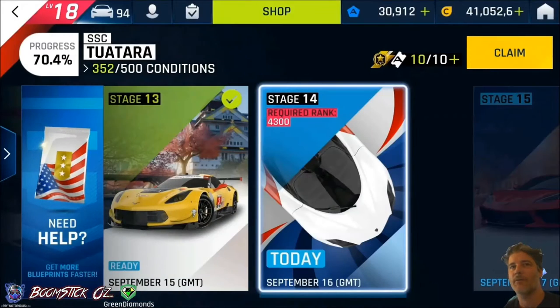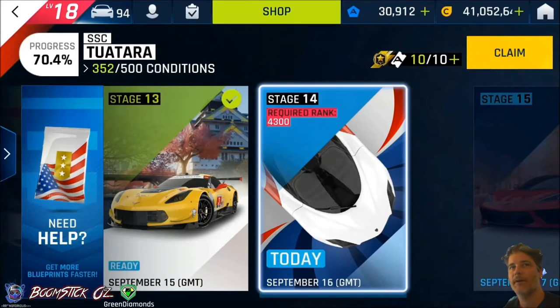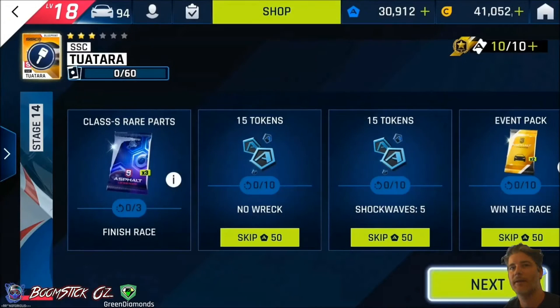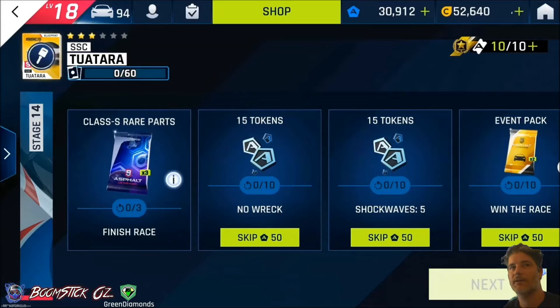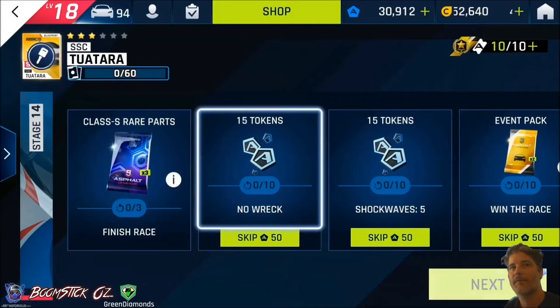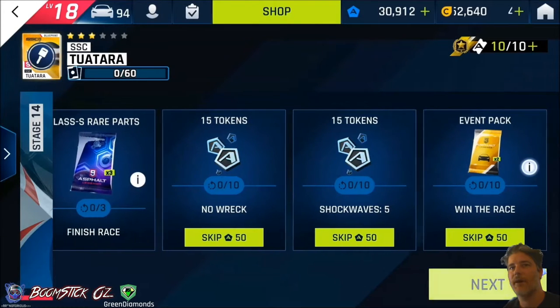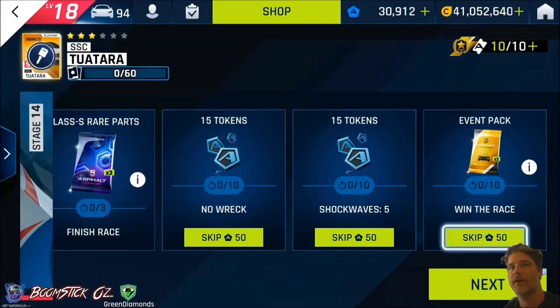Today we're looking at the SSC Tuatara Special Event. We'll be taking a look at Stage 14, which requires the 3-star SSC Tuatara. So you will need to upgrade if you haven't already got there yet. Looking at the conditions, we need to finish the race to get 3 of the Class S Rare Import Park Packs, 15 Tokens for not wrecking, 15 Tokens for doing 5 Shockwaves, and 2 Yellow Event Packs for winning the race.